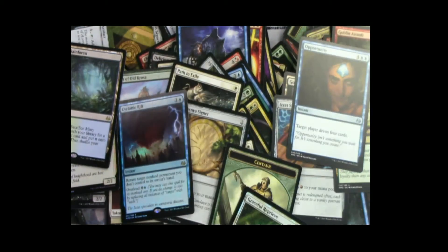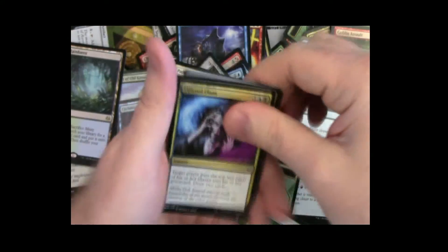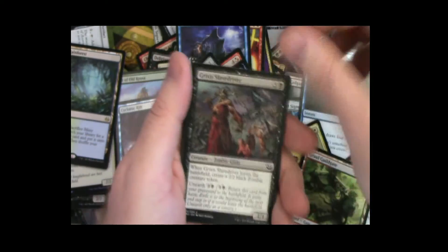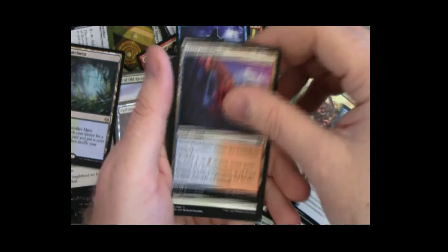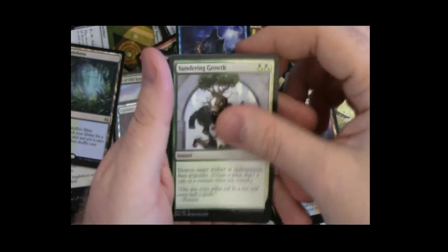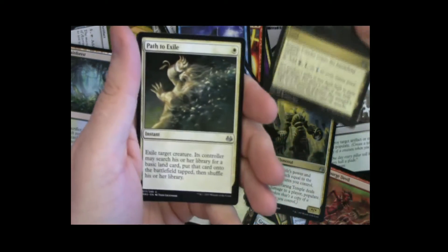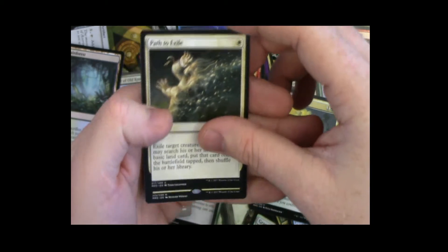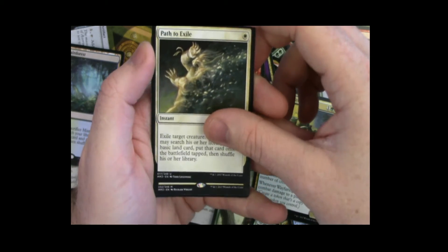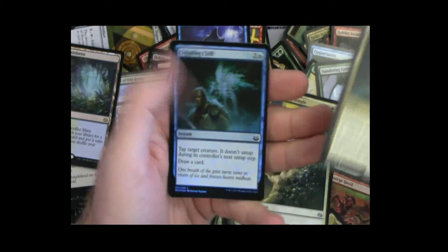With the Misty and the foil Cyclonic Rift we're over a hundred dollars. Our uncommons have been really really good so I'd say we're sitting at about $150 or so. That's how many Pokemon there were in the beginning — 151 with little Mew. Seaside Citadel, Path to Exile. Mythic — multicolored — oh, Cavern of Souls! We're back!